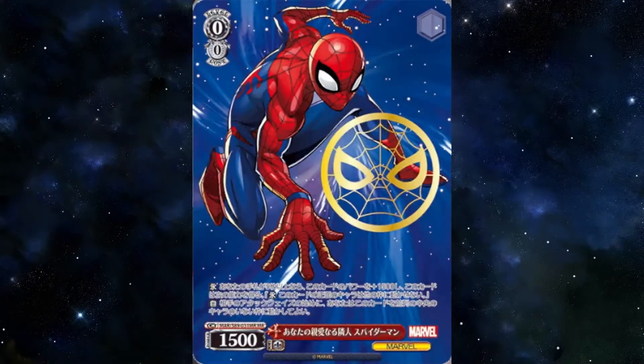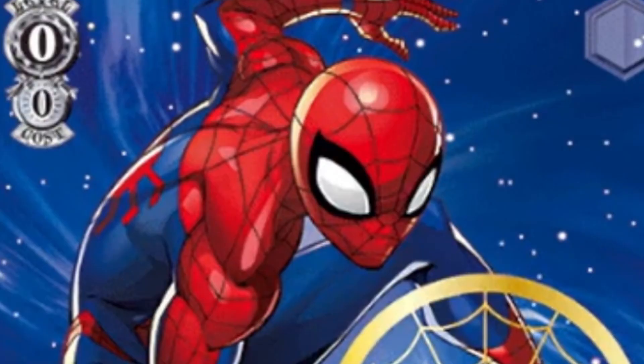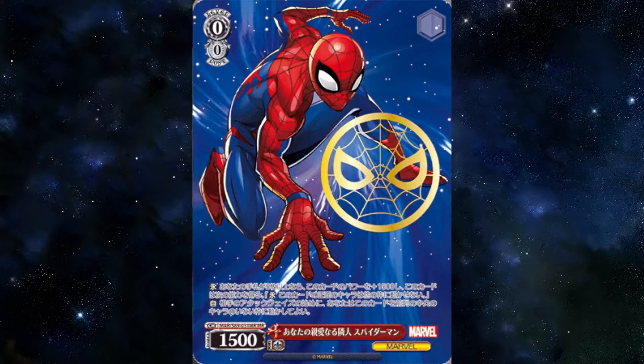Your Friendly Neighborhood Spider-Man — holy shit, that is his name and I love it. States that if you have 5 or more cards in hand, this gains 1k5 power and is an anti-runner. And at the start of your opponent's attack phase, you can move this to the center slot of your front row. A little boring, but I do like the anti-runner — like he's getting caught in his web.